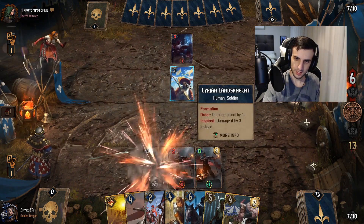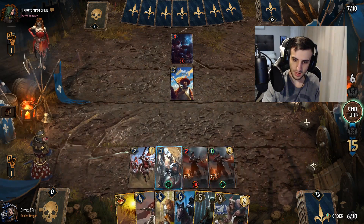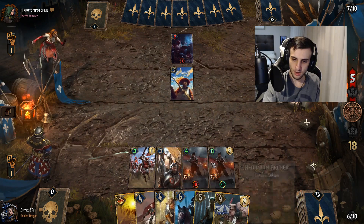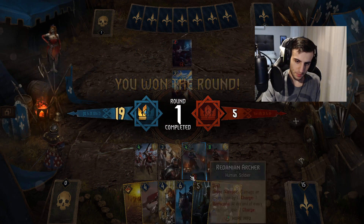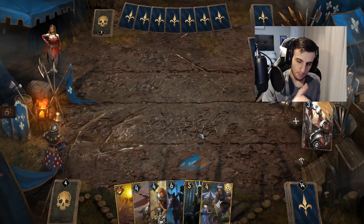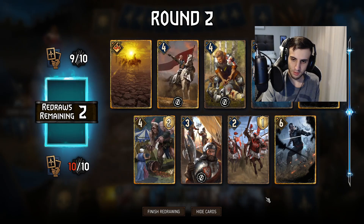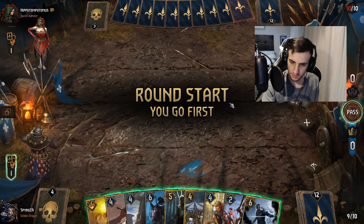That means this card can't get armor, which is good. We keep hammering away. He's probably going to pass soon — he hasn't got a lot of points on the board and we're pretty much in control. If you're a deck without a lot of control, you'd definitely need to push round two against a deck like this playing a lot of engines. But because we're running an enormous amount of control cards, we can comfortably take a long round three.